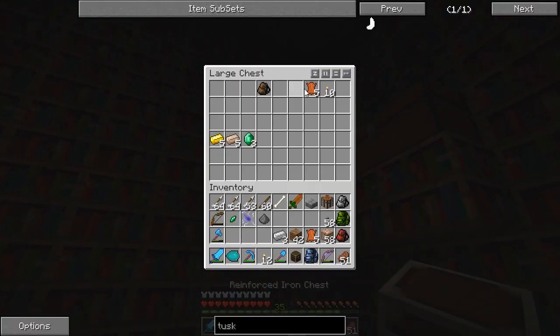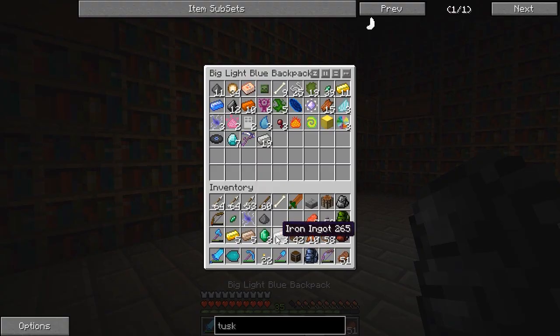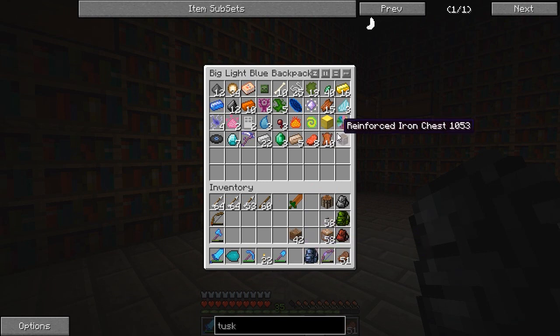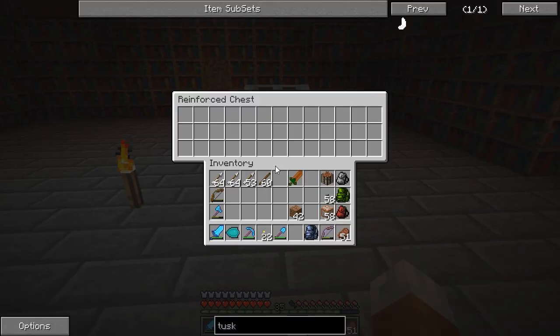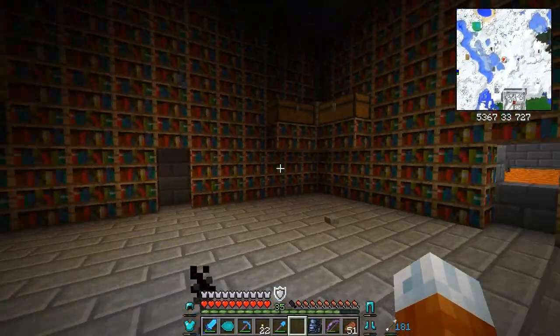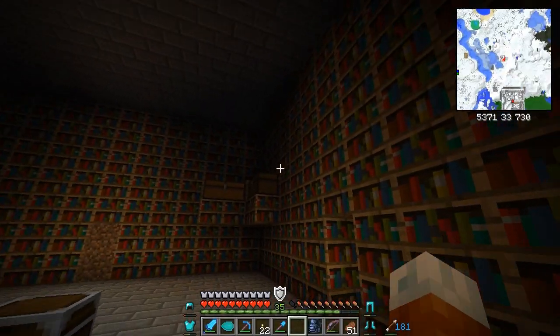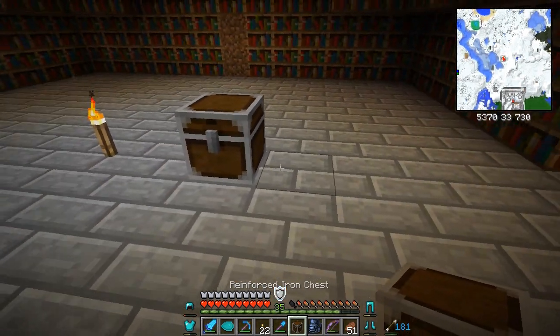Some arrows, a reinforced iron chest, some torches! I'll leave the backpack here. Let's put everything we got in here. So much stuff. Reinforced iron chest - I'll place it down right now and see: one, two, three, four... twelve slots. I think there's another reinforced iron chest somewhere. I could've sworn I saw another one. Yeah, right here - can we double chest? We can!